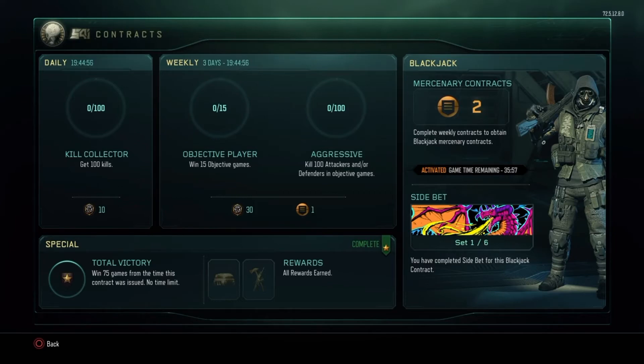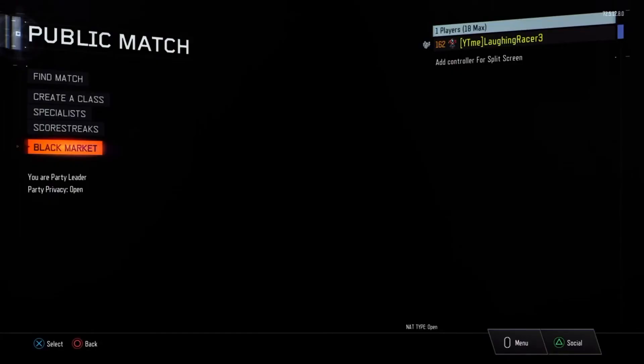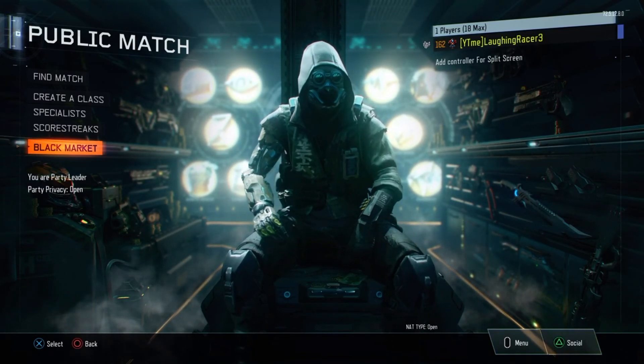As you can see, there's the new contract and I have three days to complete it. That's how you do it — I can only tell you how, not show you. With this glitch you can also get crypto keys, so you can get an unlimited amount. I already have 223 crypto keys from doing this glitch. Thanks for watching, like and subscribe!